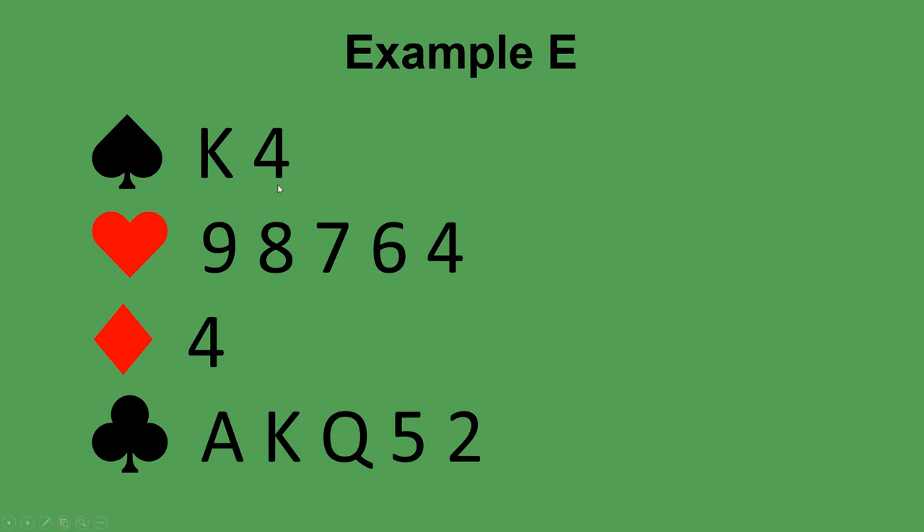This example has twelve high card points. If your partner opens one spade, you have enough points to bid a new suit on the two level, and you have two equal length five card suits. When this happens, you always bid your higher ranked suit first, so after one spade you bid two hearts. Later you may bid your clubs; because you bid hearts first, your partner knows hearts are either longer than or equal length to clubs. If your partner opened one heart, you have enough for game — bid four hearts. If partner opened one diamond or one club, bid one heart, still preferring to find a major fit.